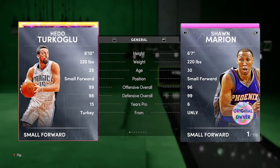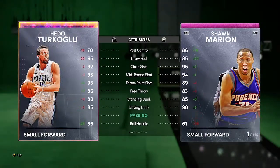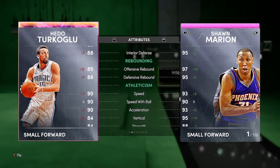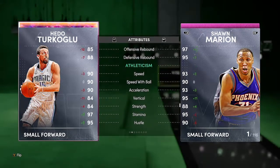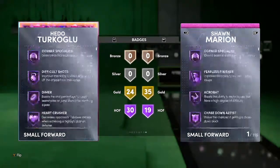Next up is Hedo Turkoglu — 99 offense, 98 defense, six-ten. Inside stats not too crazy. He has a 93 mid-range with a 93 three-ball, 86 free throw, horrible draw foul at 65, but he can speed boost so that makes him good. Pretty solid defense — comparing to Shawn Marion and Ben Simmons — good rebounding. 90 speed, okay, but Shawn Marion has obviously higher speed and isn't even opal yet, so look out for that. Turkoglu has 30 Hall of Fame, 24 gold.